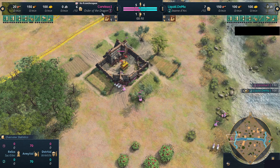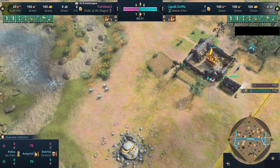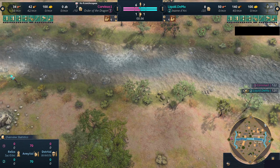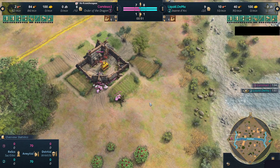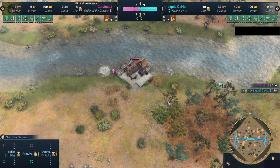Today we're going to be looking at this game between Corvinus, playing as the pink Order of the Dragon, versus the Muslim, playing as the teal Jeanne d'Arc civilization. The map is going to be Canal, which is the new hybrid map. Typically I'm not the biggest fan of hybrid maps, but today I kind of like it because it's very aggressively laid out. These fishing ships are now going to be safe from land units, which I think is good. The main topic being Lanchester's Law.